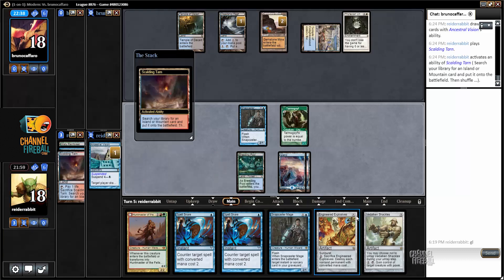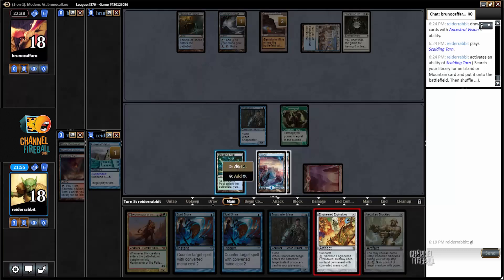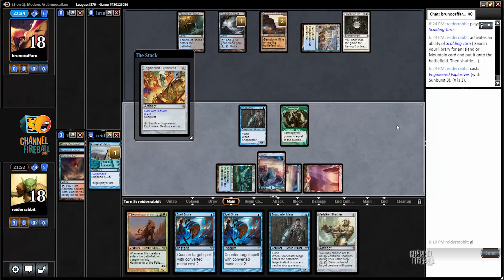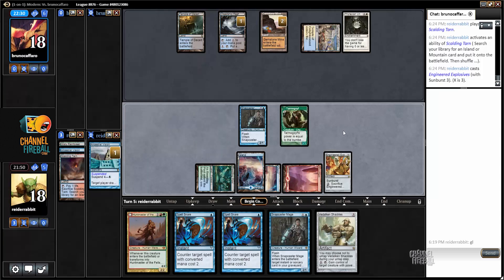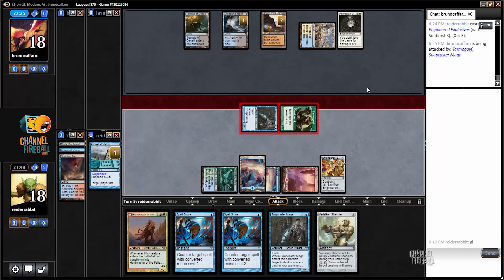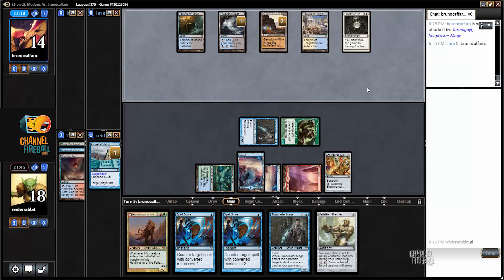Mountain, Explosives for three. I do it pre-combat just in case it gets countered. In all likelihood, my opponent's just going to charge the land and then kill me with Ad Nauseam next turn without ever giving me a window to cast Spell Snare. But in these game ones, when you're really unfavored, you just do what you can — you try to make your crappy cards do something interactive.